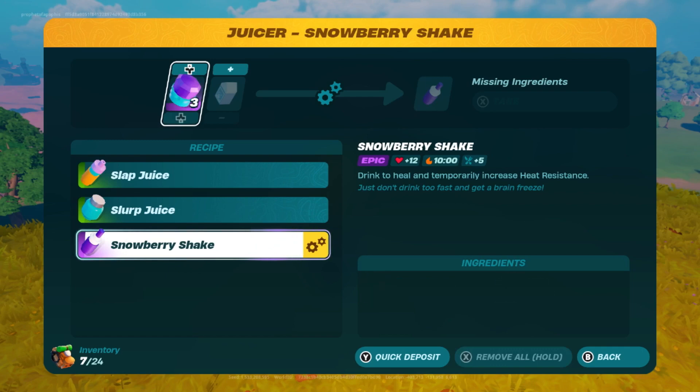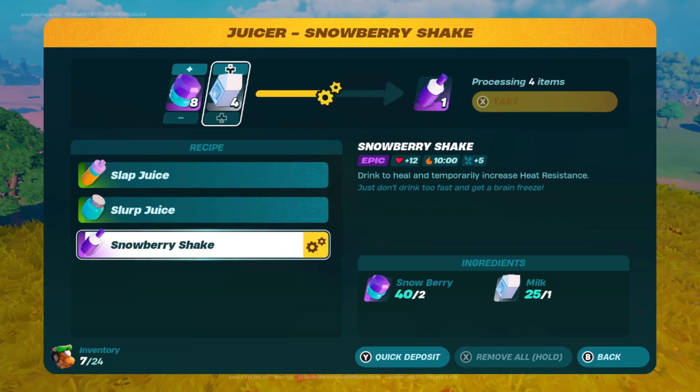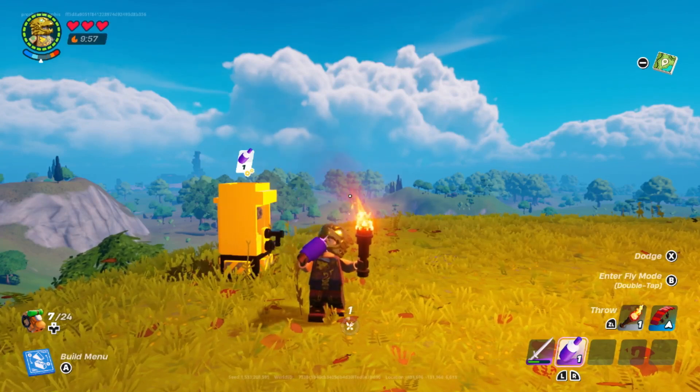Snowberry shakes are the final juicer recipe, requiring 2 snowberries and 1 milk to create. Milk can be found from cows, which are abundant in the grasslands and frostlands, while snowberries can be harvested from bushes in the frostlands. You can also find these ingredients in chests throughout the world, but it is more dependable to harvest them from the previously mentioned sources. Snowberry shakes recover 5 hunger and 12 hearts, as well as provide 10 minutes of heat resistance. These are great for exploring dry valley caves, especially since you can find brutes in caves — the health recovery can assist with any damage taken.